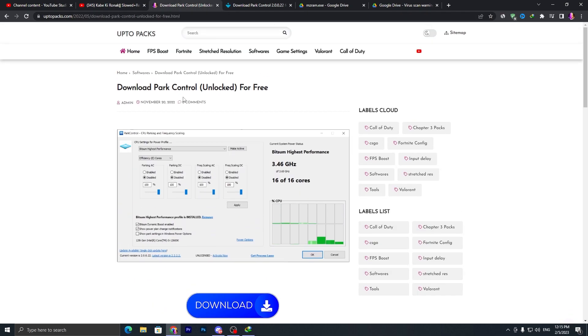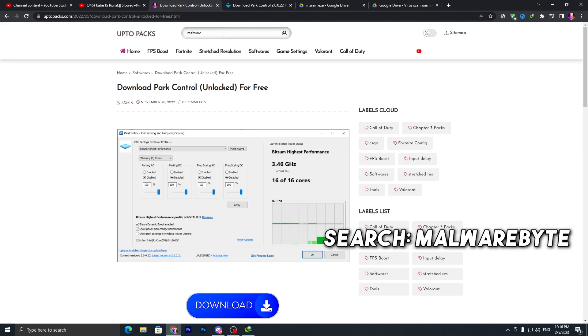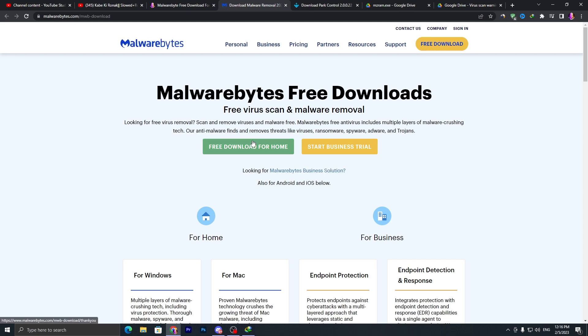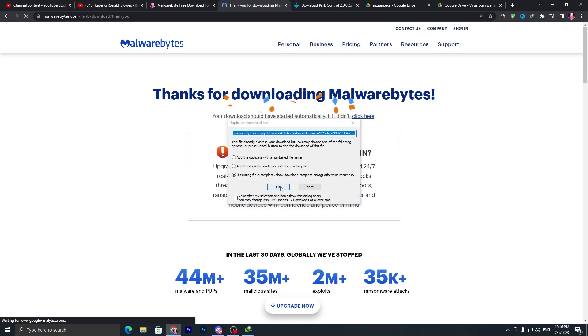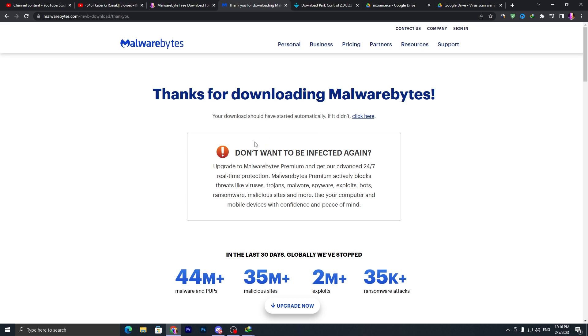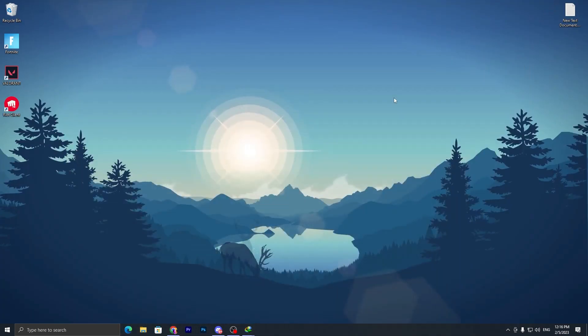Once you download Park Control, go back to my website and this time download Malwarebytes to clean all the junk and viruses from your PC. Search 'Malwarebytes' in the search bar, press Enter, open the article, scroll down, click the download button, click 'Free Download for Home', and on the next page click OK to download the application.